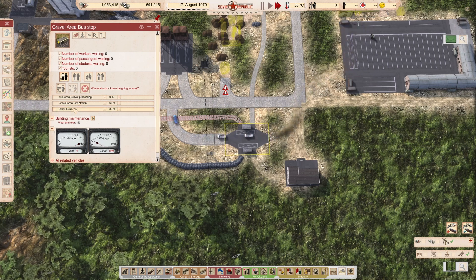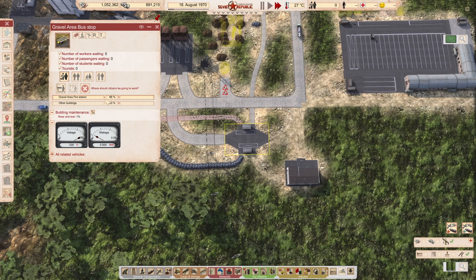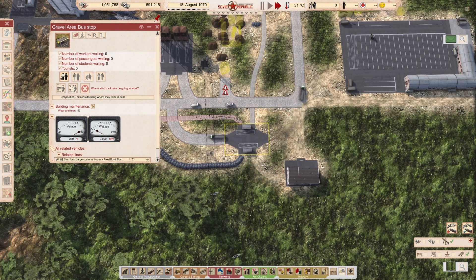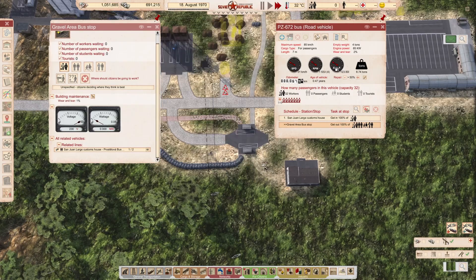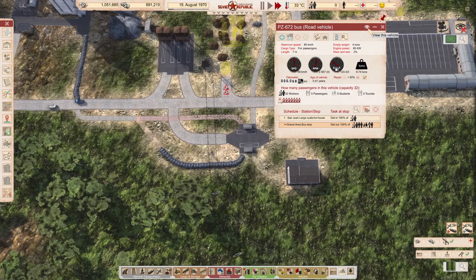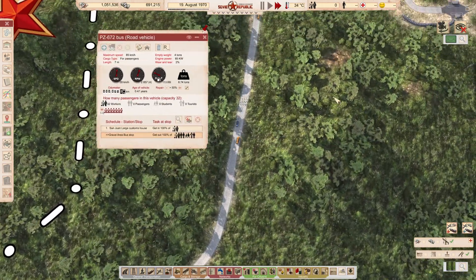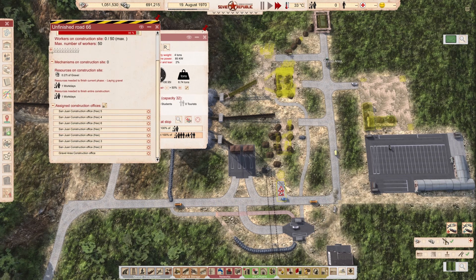Other buildings. Oh wait a minute. How does this work? Remove. Let's do it unspecified, and hopefully there will be people going to work there. So where are you? Let's just see if people are going to do something with my road. Because this is annoying. No road, no storage.